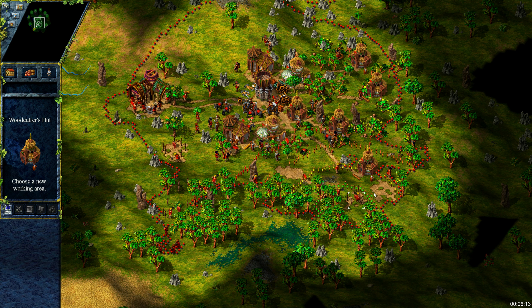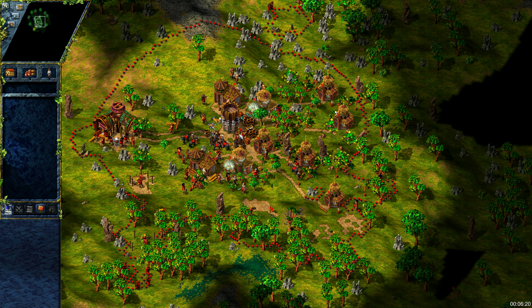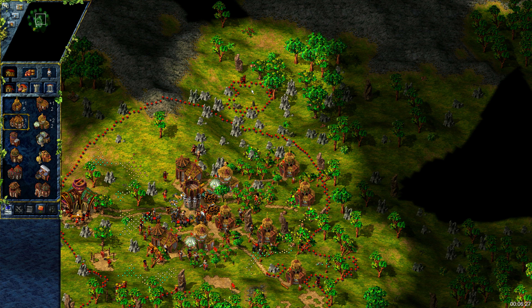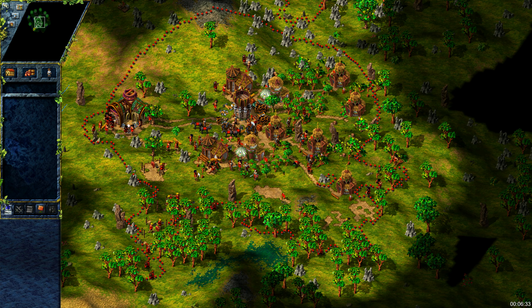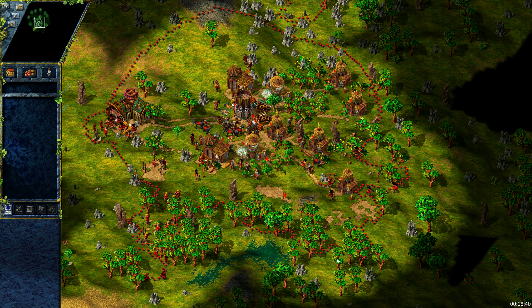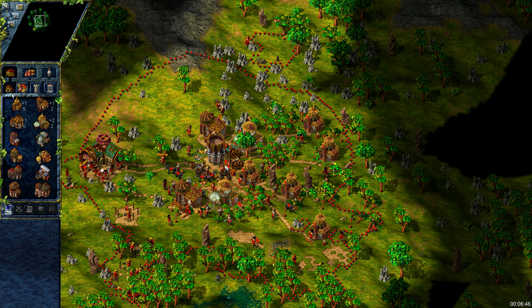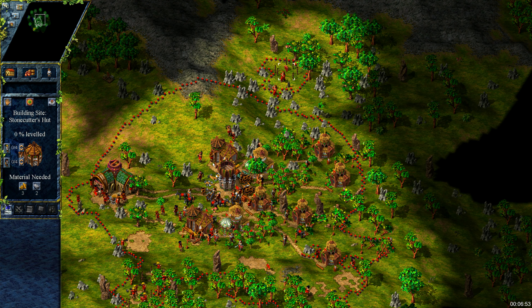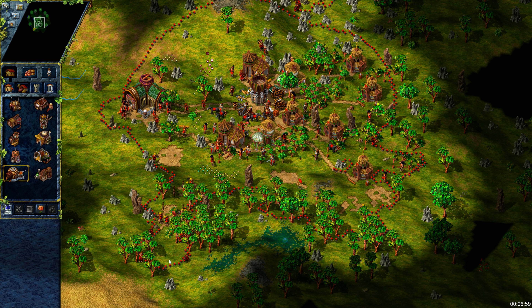Let's not forget about changing the work area of nearby woodcutters so they don't touch the trees of beekeepers. This is a very common mistake made by most Amazon players at least once. I will also switch the area of woodcutters in the north as they don't have trees nearby anymore.